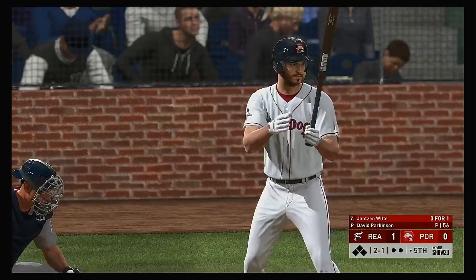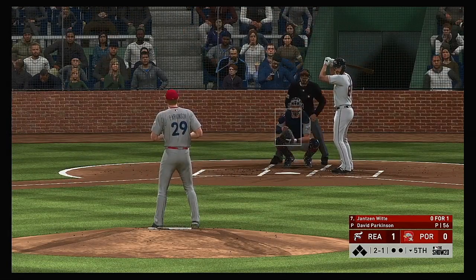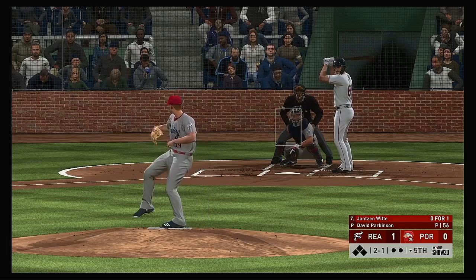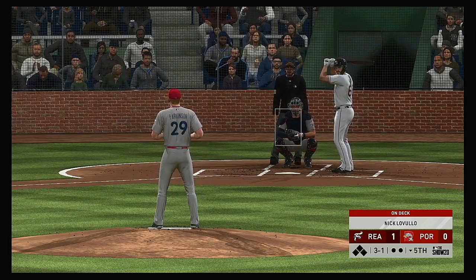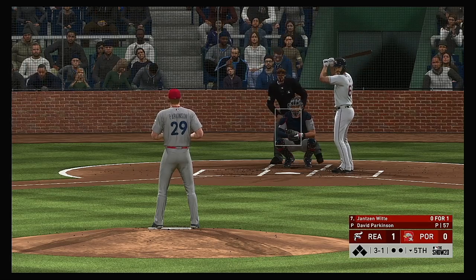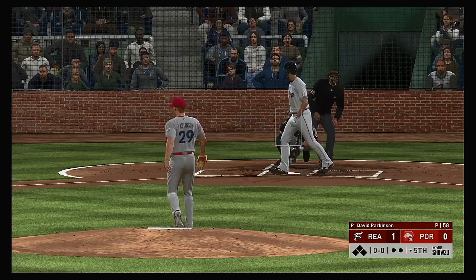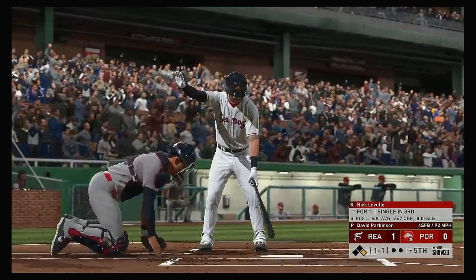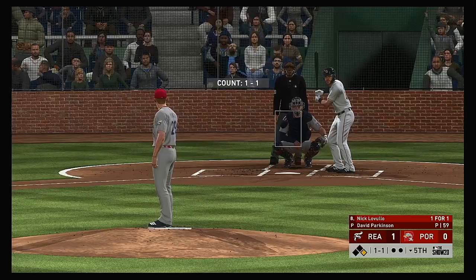Set now for the bottom of the fifth, and that'll give way to the third baseman, Jansen Whitty. He can't catch the corner here, so he's behind three and one — great AB up into this point. A walk right here could really just infuse some confidence into this lineup. And that misses — ball four. It's a leadoff walk to get the home half of the fifth underway.